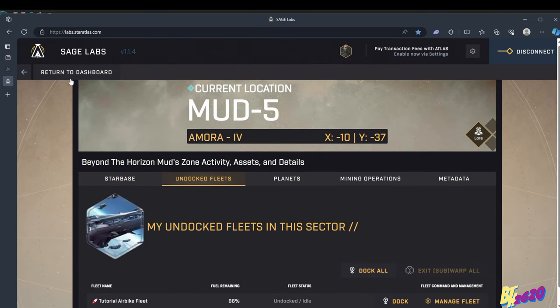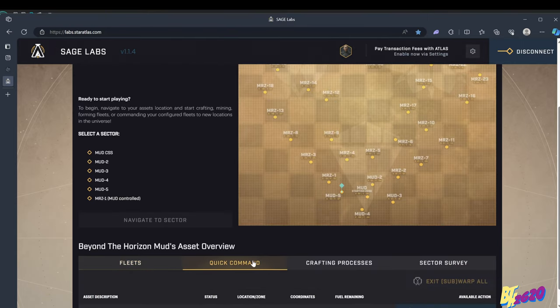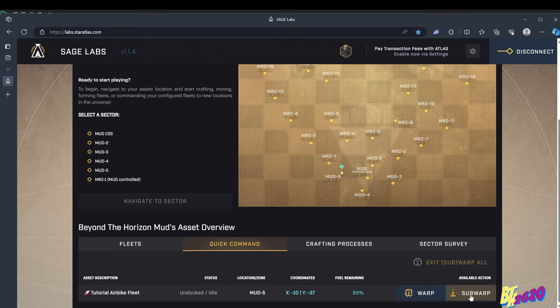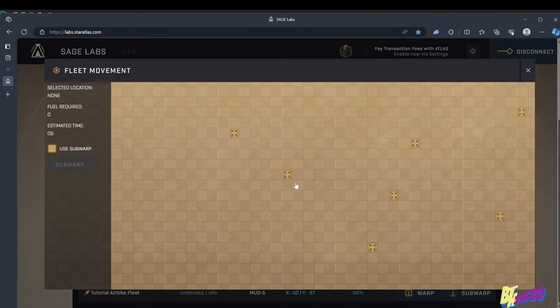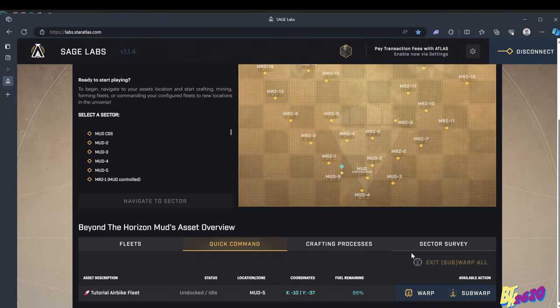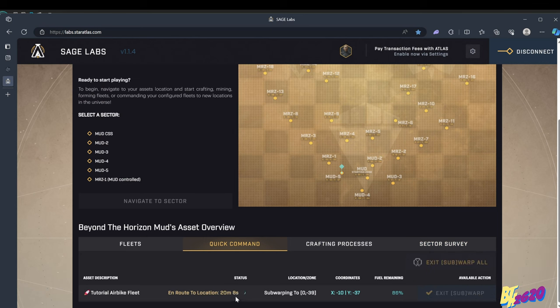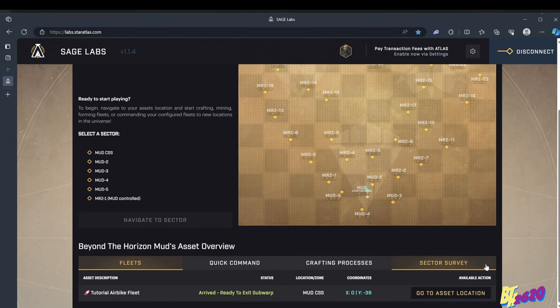From the main page, go to Quick Commands and hit Sub Warp. The CSS is showing there — we select it and hit Sub Warp. Our fleet is now flying back to the CSS and it's going to take another 20 minutes or so. We'll catch you back there.